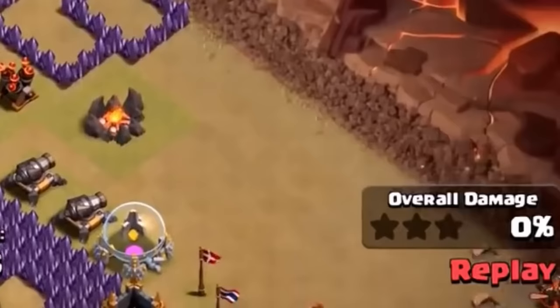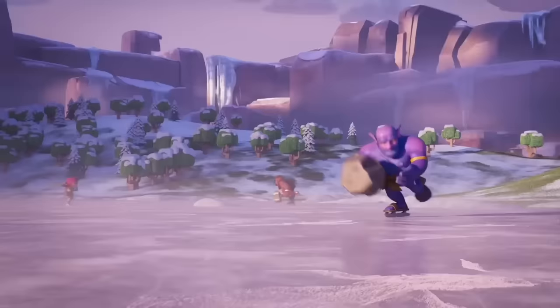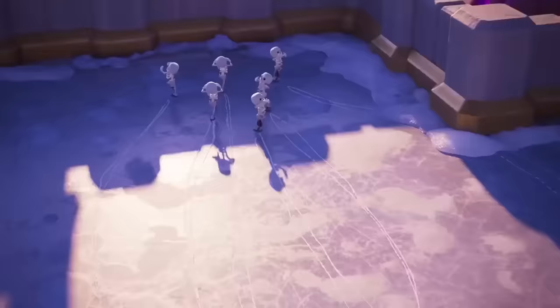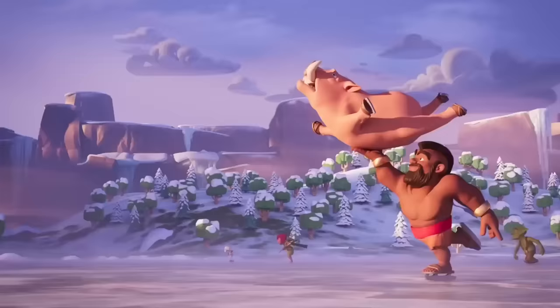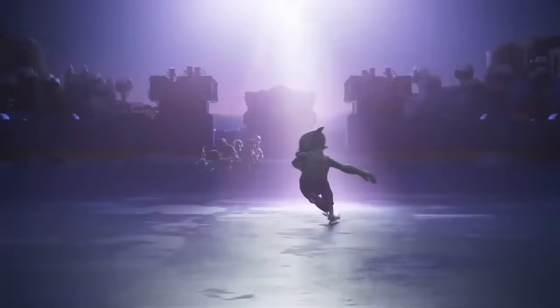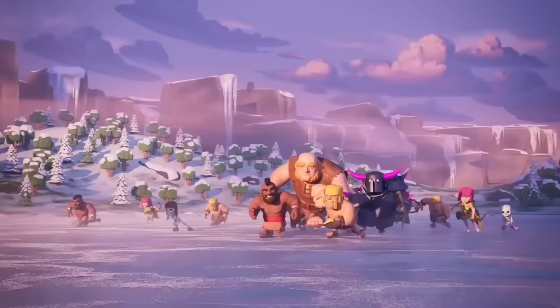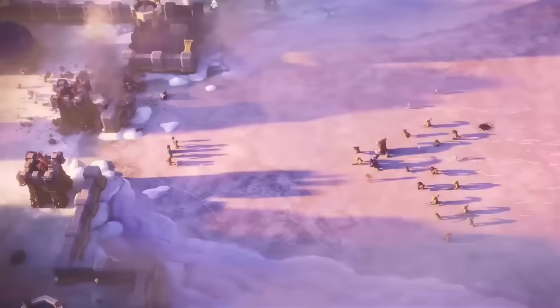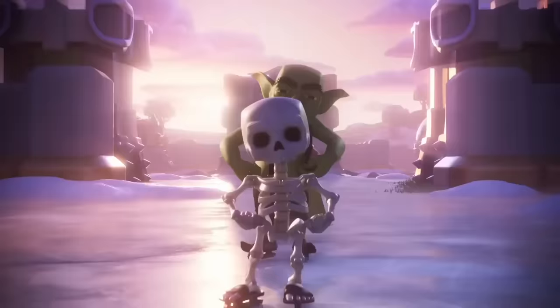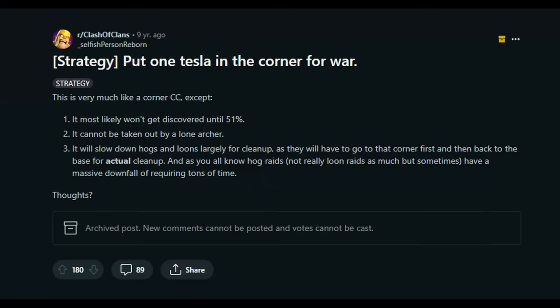The biggest and most basic counter was just having like 4 barbarians or other small troops and putting them at the 4 corners to test for these Teslas. And if they existed, then you could destroy them with your other troops. But another strategy was to keep some stronger troops on standby until you either just woke up the Hidden Teslas or until you could see where they were after 50% damage, and if they were at the corners, you could use those troops to take care of the Hidden Teslas. So that is one factor that led to the strategy dying out — it had relied on people not knowing about it, and when it became widely known, people started using it less.